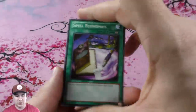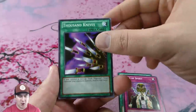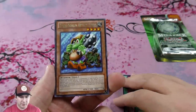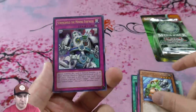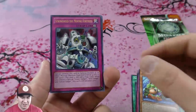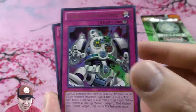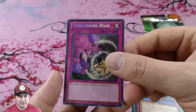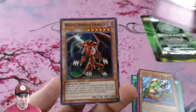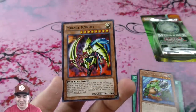Let's see what goodies this one holds. Spell Economics, Right of Spirit, Thousand Knives, and we have a Toon Goblin Attack Force. Our ultra rare — alright, okay, pretty cool. Got the Gadgets in there, I love the Gadgets. Secret Earth Threatening Roar — that's a good secret rare, really beautiful. And another White Horn Dragon super — oh my gosh!